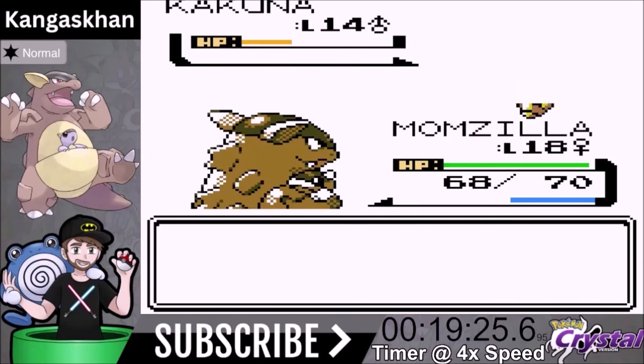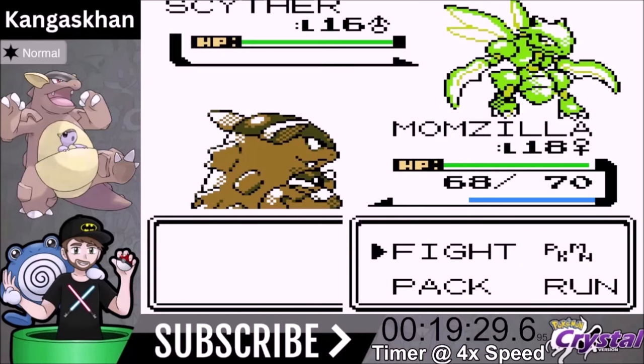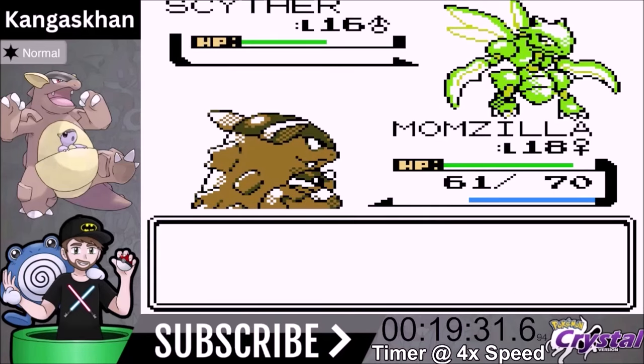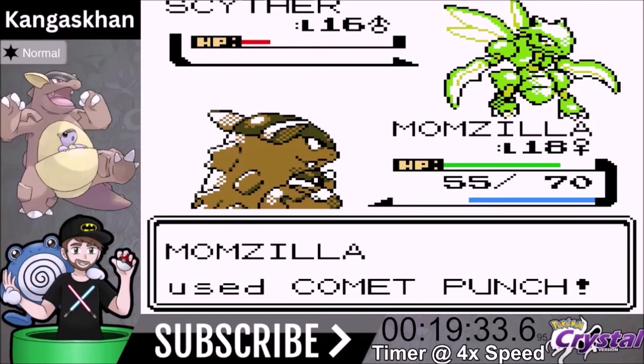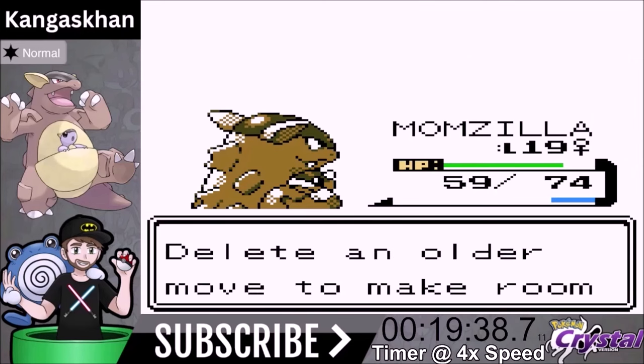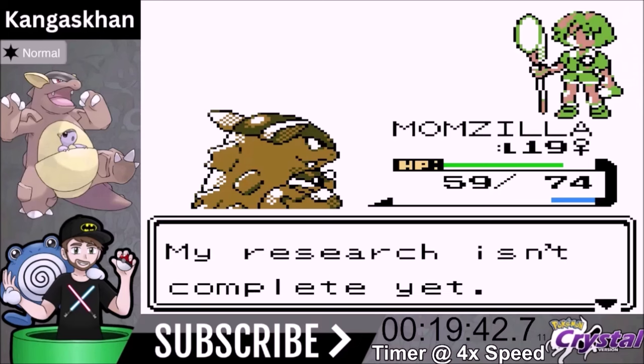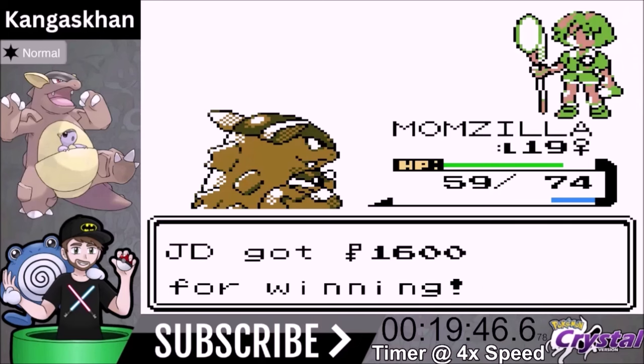We skipped over Slowpoke Well — that stuff's pretty trivial. With Slowpoke Well we just obliterated everything. Now we're coming up against Scyther. Scyther will be a two-shot — well, two turns of attack. We don't learn Tail Whip; we already have Leer, we don't need it. After we beat Bugsy, we're going to face our Rival.